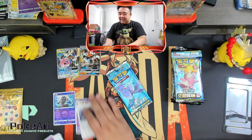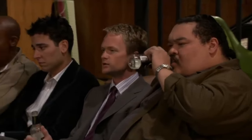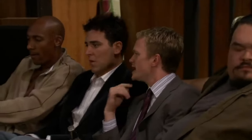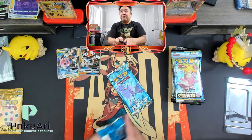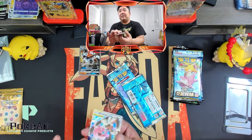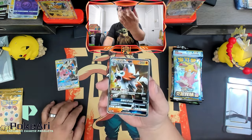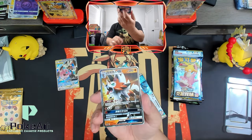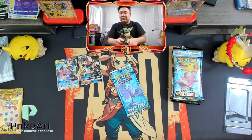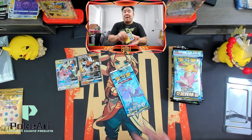Oh my goodness. This box is incredible. Look at these beautiful cards so far. With an international backing — new printing. Even though it's Sun and Moon, the printers are brand new, so it's just super shiny. More color pops out.